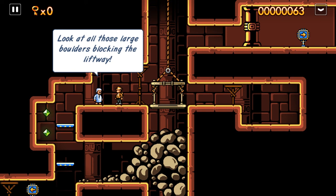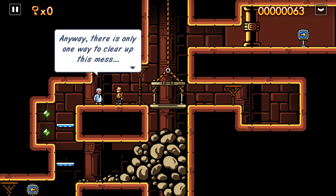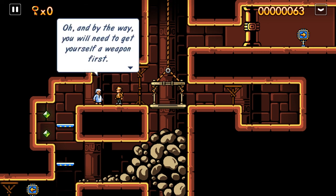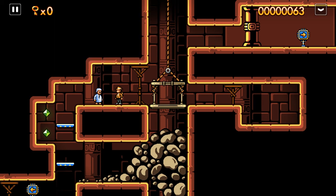Look at all those large boulders blocking the lift way. Seems like someone is trying to stop us — wonder who that could be. Anyway, there is only one way to clear up this mess: with a few sticks of dynamite. Oh, and by the way, you will need to get yourself a weapon first. There is a surprise for you in a wooden crate — if you find it, you'll find it if you head left.